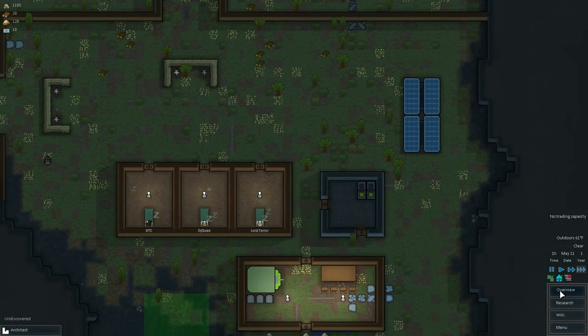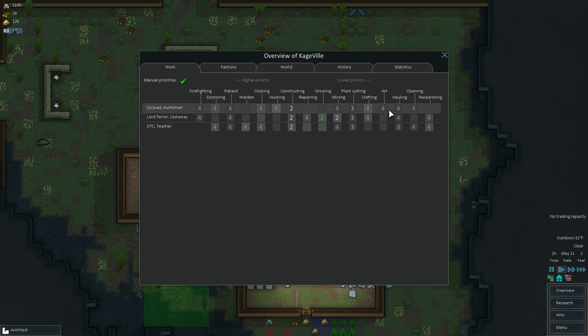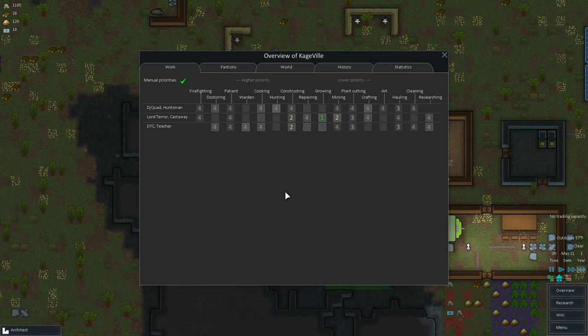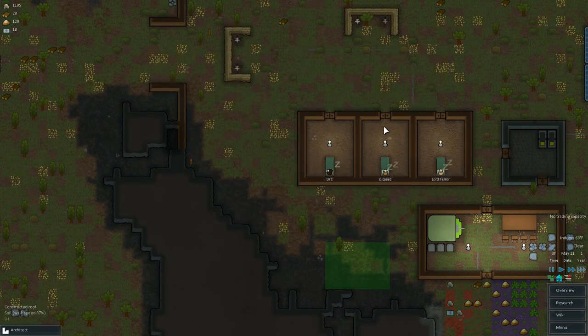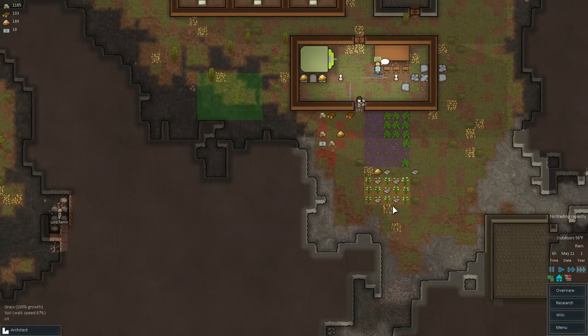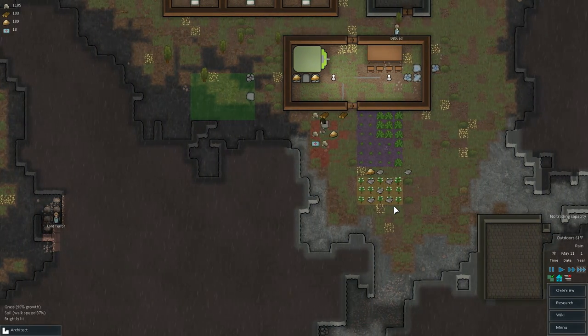We need a hauler. DJ Quad and DTC are pretty much the same when it comes to construction and plant cutting. But DTC is the better constructor, so let's put him up to priority four and just have DJ Quad haul. DTC's the better constructor, so that's the split.